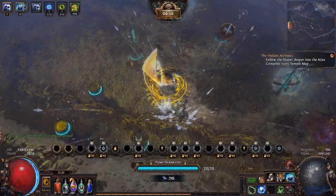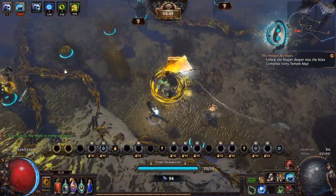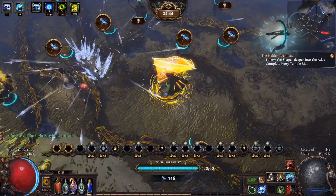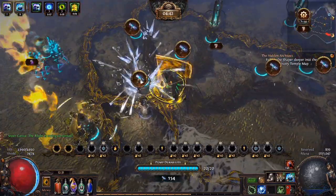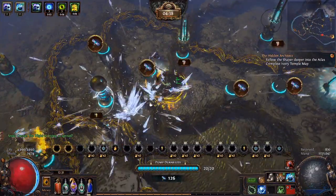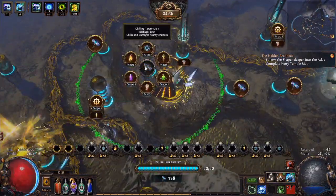Knowing what the towers do and comboing and placing them well is key in the blighted maps because they are super hectic. You'll have a lot of lanes to watch in these maps and they'll often come from different directions, so good placement and choices of towers are crucial. Indoor maps are actually easier overall in many cases because of the natural choke points they create and better grouping of the tendril lanes.